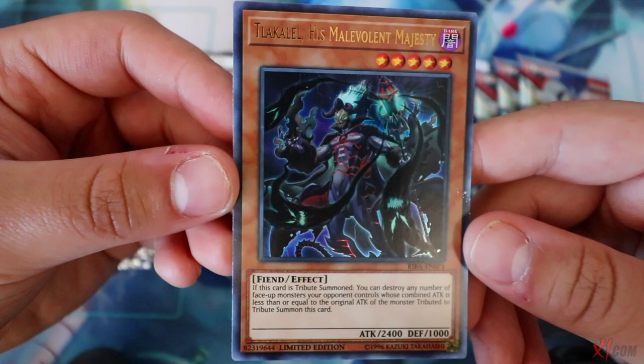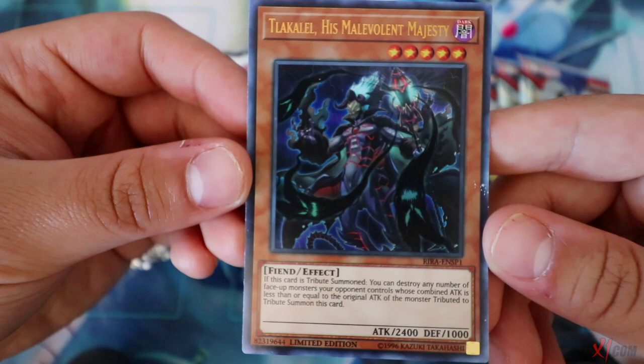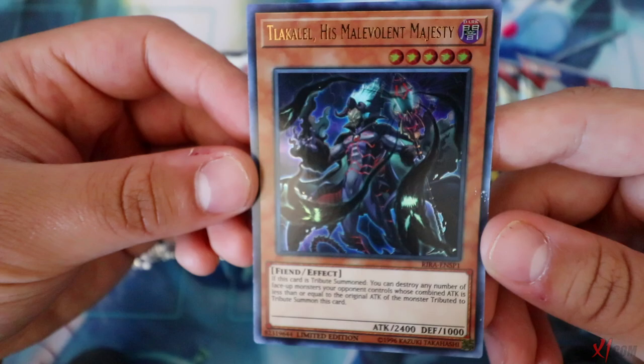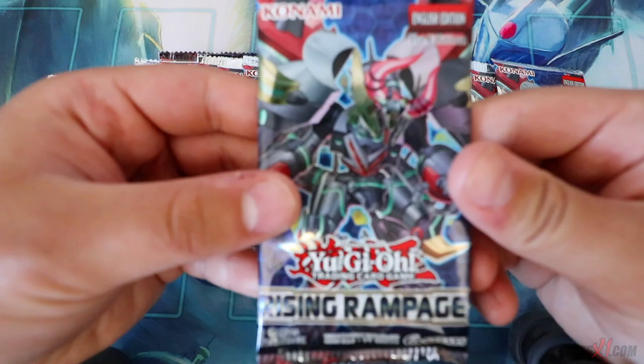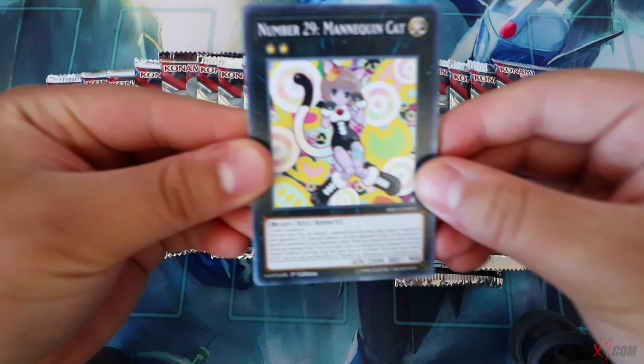Okay guys, 20 packs of the brand new Rising Rampage. This is a promo that you guys get whenever you purchase a sneak peek. If this card is tribute summoned, you can destroy any number of face-up monsters your opponent controls whose combined attack is less than or equal to the original attack of the monster tributed to tribute summon this card. This card isn't that great, but still a pretty cool-looking card. Without further ado, let's get started with Rising Rampage.